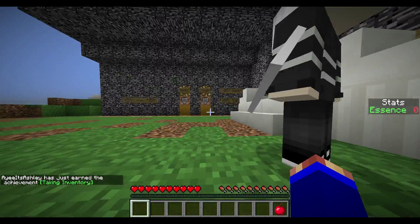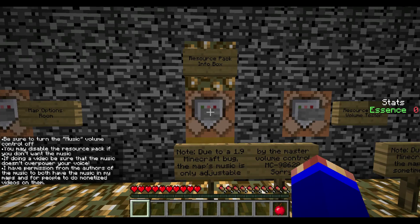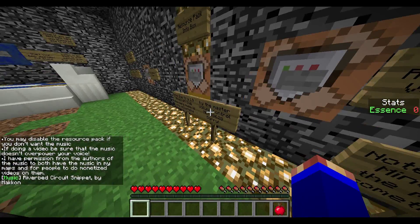Start your epic journey here. Let's just — you want to screenshot it so we can remember? Don't click that button. Map options room — we're not going there. Resource pack box info. Resource pack volume tester. Should we get the resource pack or what? I don't think we need the resource pack — I watched other videos of people playing.